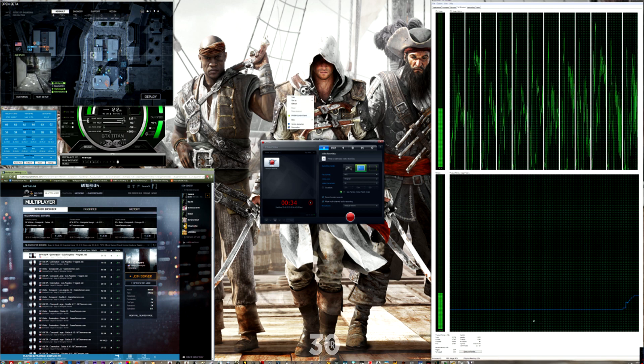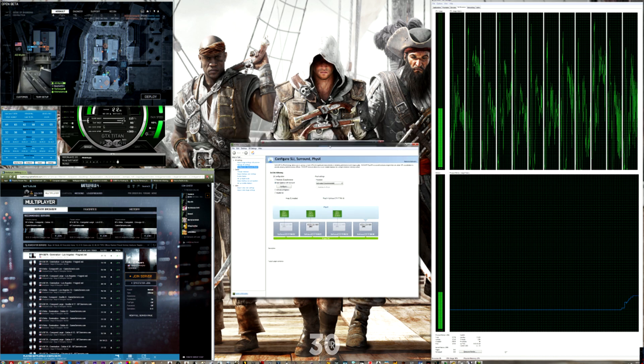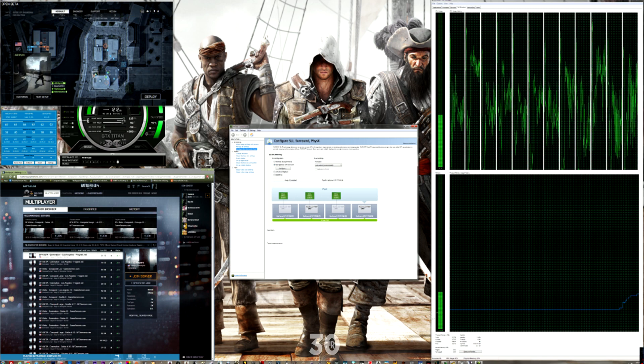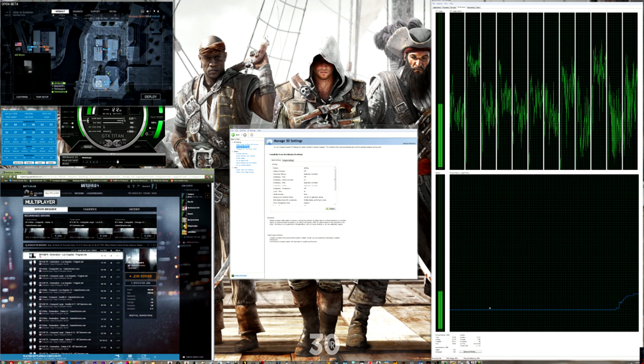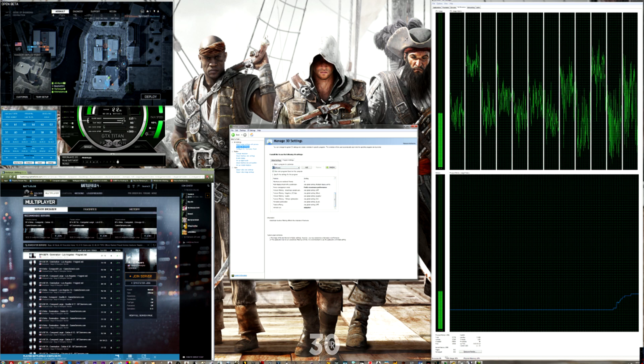The first thing you want to do is open up the Nvidia control panel — this is for people with Nvidia GPUs. If you have AMD, I'm not really sure how to do this, but I'm sure there are ways. With an Nvidia GPU, open up the control panel, go to Manage 3D Settings, then go into Program Settings and select Battlefield 4.exe from the drop-down menu.